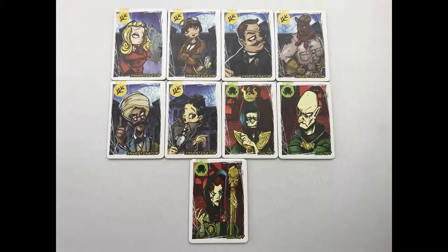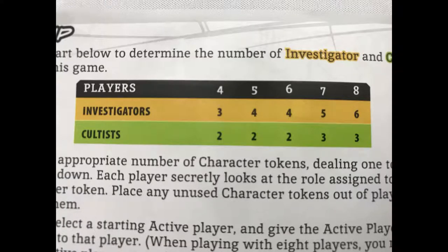Start by setting up the deck depending on the player count. You need 2-3 cultists and 3-6 investigators depending on the player count — there will be 1 more than the number of players. The number needed is shown in the rulebook. Shuffle the deck and give 1 card to each player; the remaining card gets put aside face down.